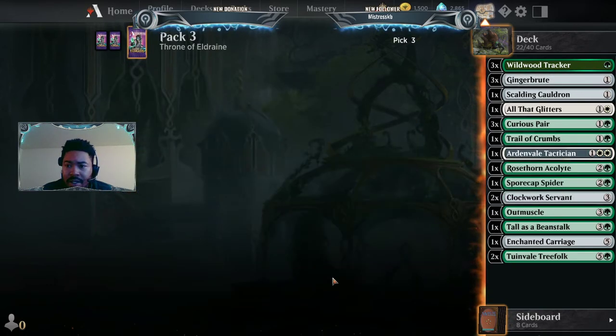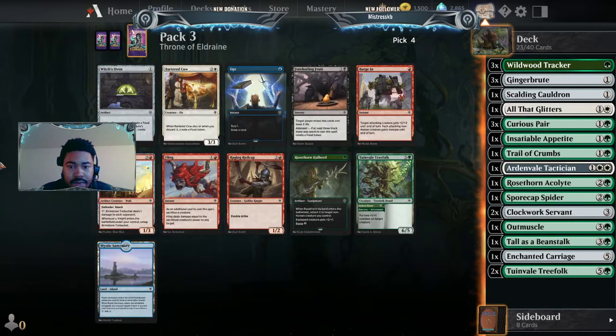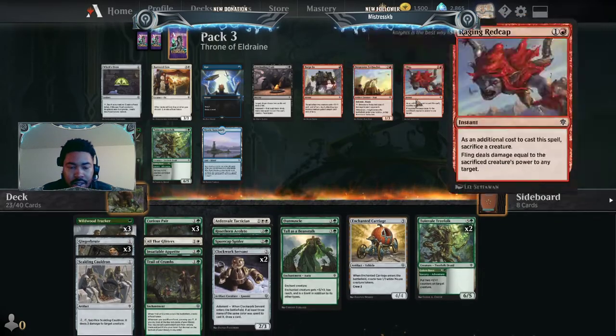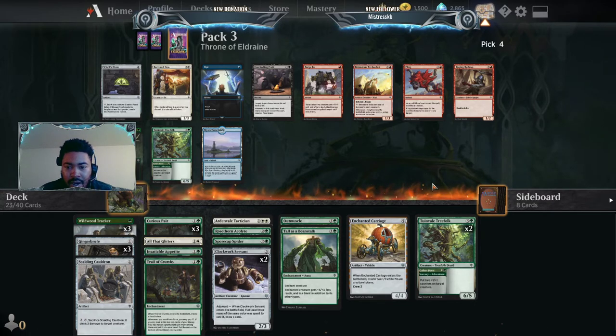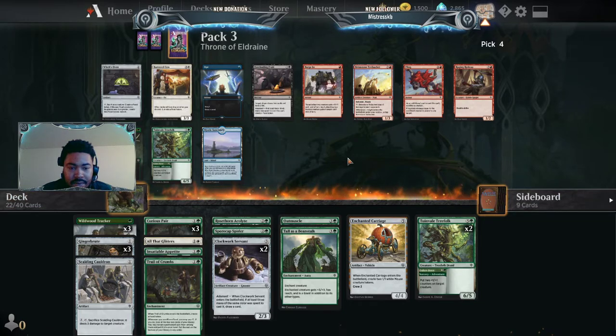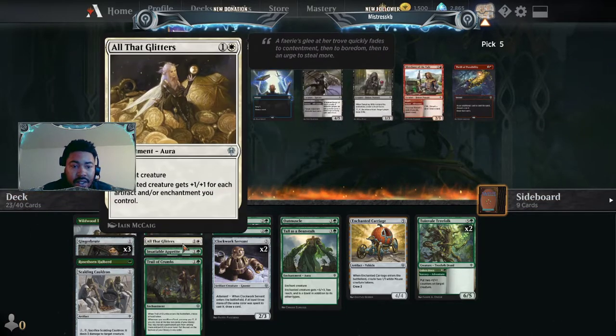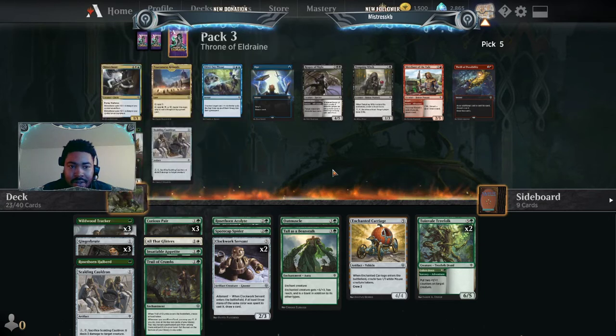Here's another Ginger Brute — definitely happy to see that. Insatiable Appetite — it would be nice to pick up one more of those. We already have two Toombell Treefolks. Hoping to have one more Rose Thorn Acolyte. I'm going to get the Halberd — we have enough high drops already, and it helps All That Glitters as well. There's another Scalding Cauldron.